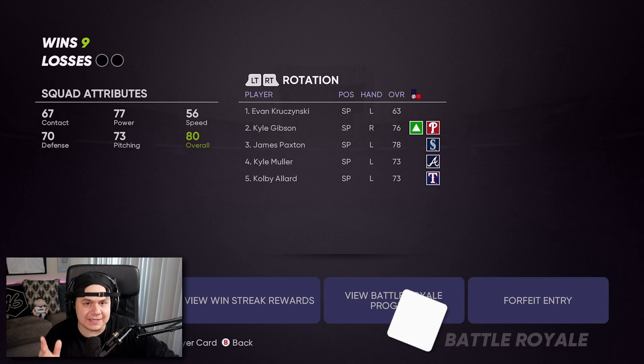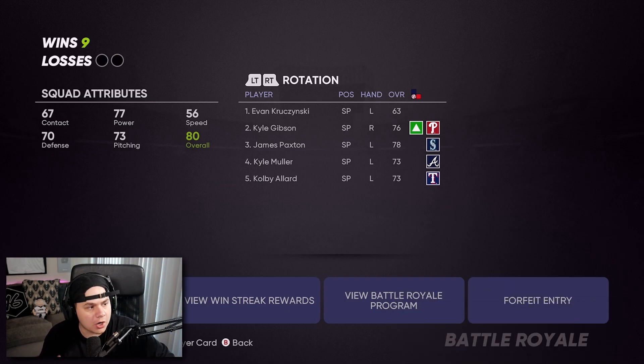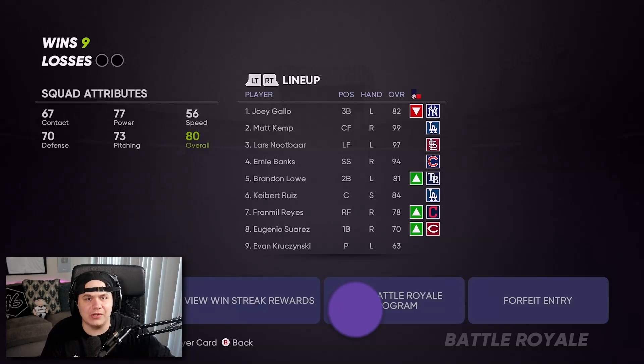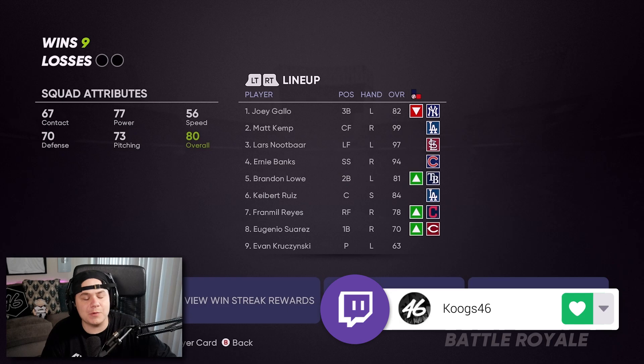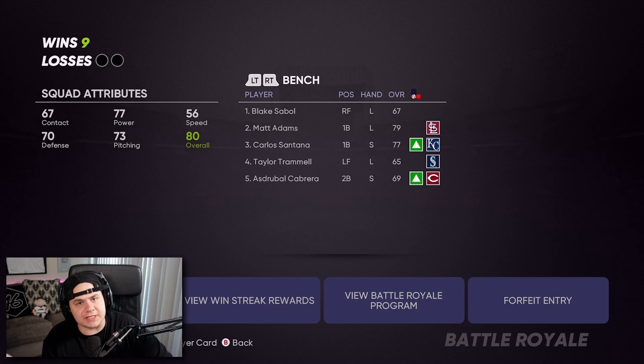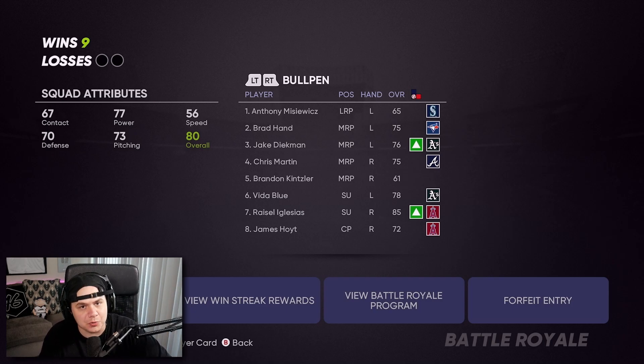This is the rotation. We've got James Paxton and Kyle Gibson, both silver starters that are really good in BR, along with Colby Allard — don't sleep on him. When you look at this lineup, just try not to drool. Live Series Gallo at the top, followed by the new 99 Matt Kemp, then Lars Knutbar — an absolute stud for a Tops Now card — Ernie Banks at shortstop, Brandon Lau at second, Kyber Ruiz the gold Tops Now card at catcher, with Franmil and Suarez at first. I genuinely think you're not going to find many Battle Royale offenses better than this one. For bench bats against lefties I was using Carlos Santana, and against righties usually Matt Adams. The bullpen has Brad Hand, Jake Diekman, Vida Blue as our lefties, and for righties Rysel Iglesias, Chris Martin, Brandon Kintzler — who's a common but okay — and James Hoyt, a BR glitchy type of pitcher.